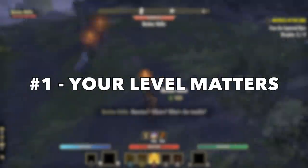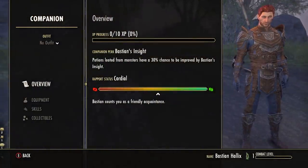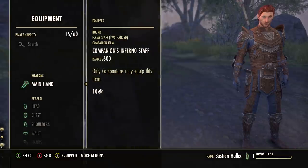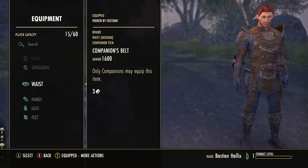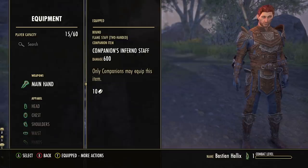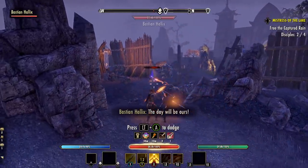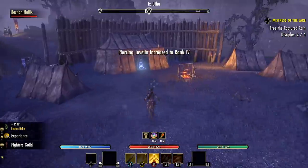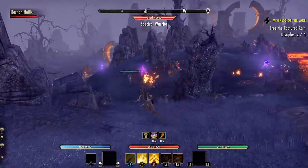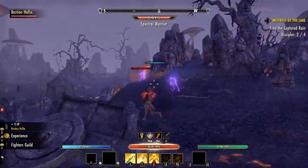Tip number one is by far the most important tip: level up your companions on a level 50+ character if you have access to one. I learned this from my own experience playing Blackwood this week — I was on a newer character around level 10 and thought I'd unlock Bastian and level up both the companion and myself at the same time to save time. It turned out this was an extremely slow way to level the companion — after about 30 minutes he was still stuck at level two, basically going nowhere.